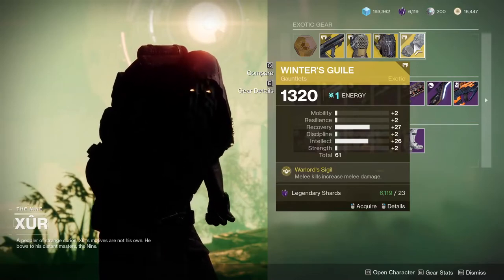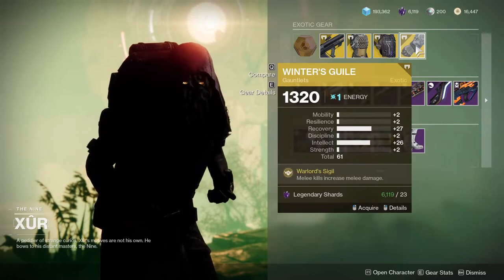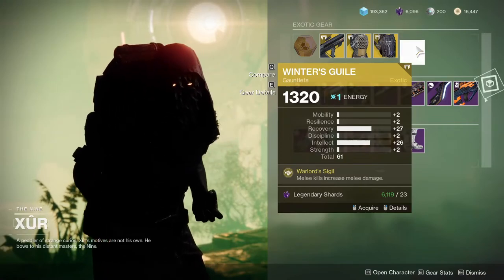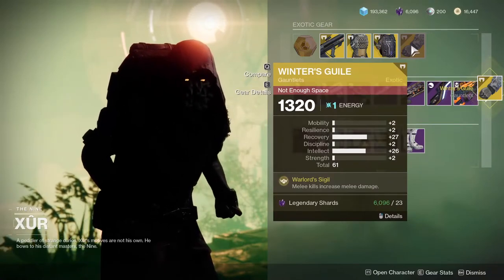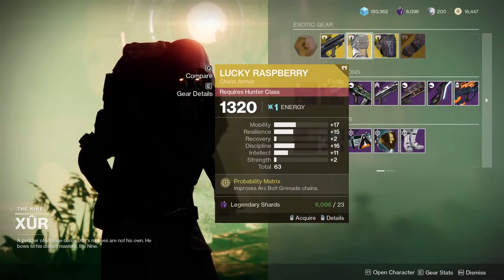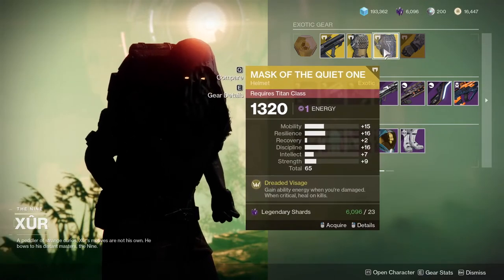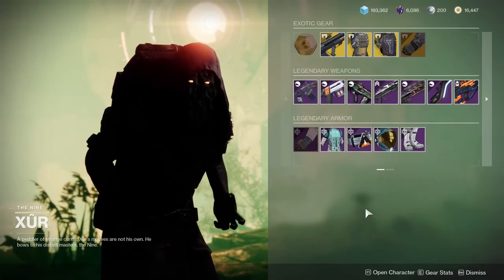Winter's Guile is actually really good — melee kills increase melee damage, so if you're running a melee build but also want to stay alive, this is a great pick. I'm going to grab these actually. Lucky Raspberries is pretty terrible, and Mask of the Quiet One — no matter how many people say it's going to be meta next season, it probably will not be. So be safe, let me know what you guys think, and I'll see you later.